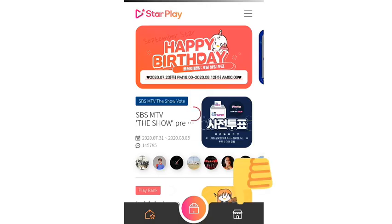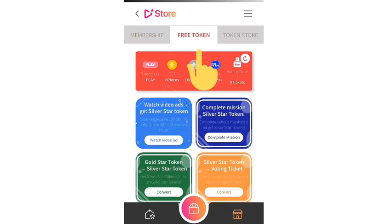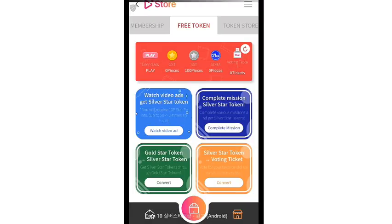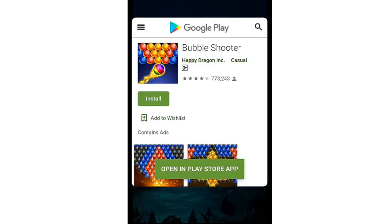Once that is done, come to this page and click on 'Free Tokens.' You can see the ads — watching ads. The ads are actually a maximum of 30 seconds, so watch them.